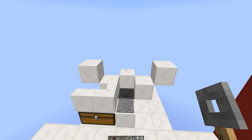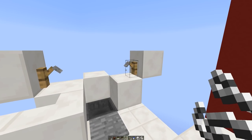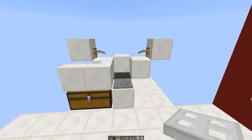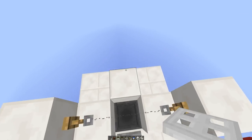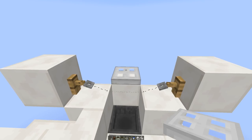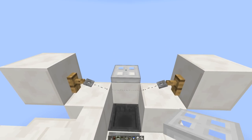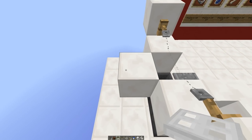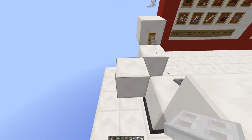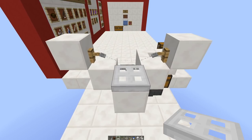Take out your two tripwire hooks and put one on each opposite side, then stick a piece of string in the middle. Then take out your iron trap door and place it on the block — but it cannot be facing front to back when it opens. It has to open either to the left or to the right. Stand to the left or the right when placing it, not in front or behind, otherwise the trap door will open the wrong way.